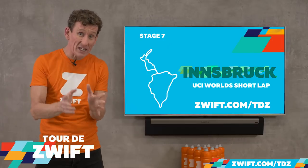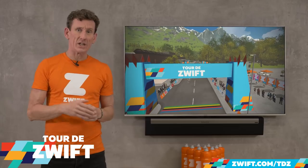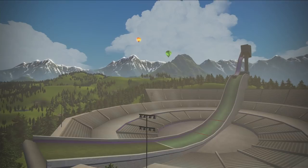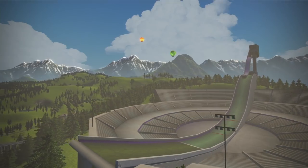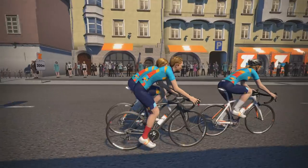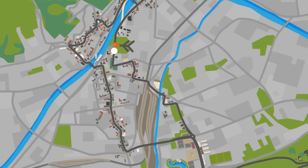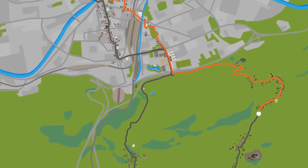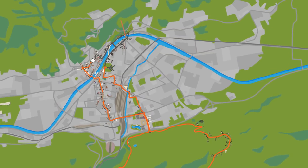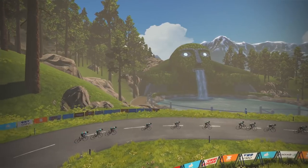Pack your bags, we're heading for Innsbruck, Austria, as stage seven sees us riding the 2018 UCI World Road Championships short course — essentially bringing the Alps into your home, minus the wild animals and the rather chilly snow. Stage seven will be scenic yet very challenging. After a quick spin around the beautiful Innsbruck streets, you'll head under the Autobahn and onto the climb, which is split into three distinct sections with plateaus in between. And don't forget to say hi to the Swarovski Giants.